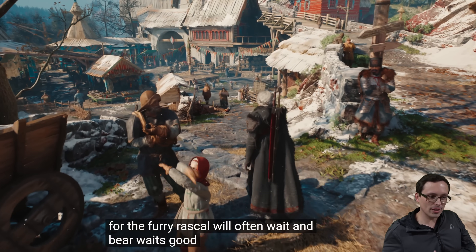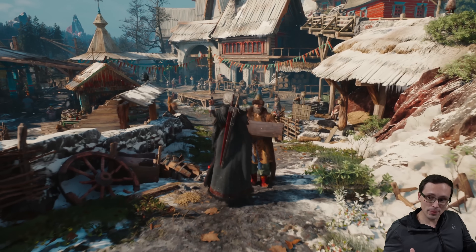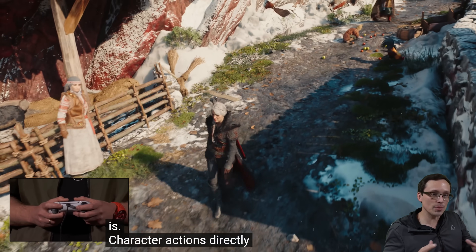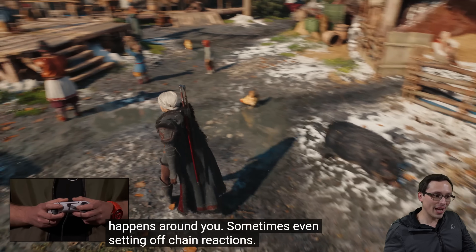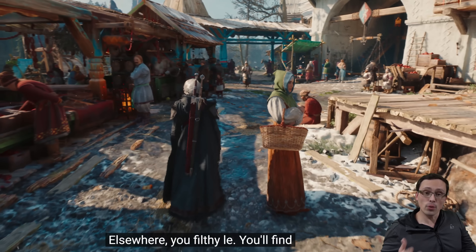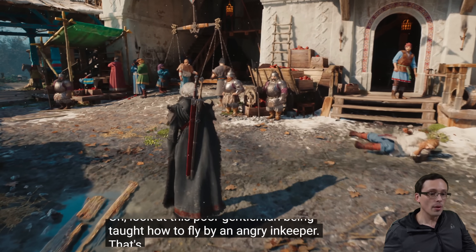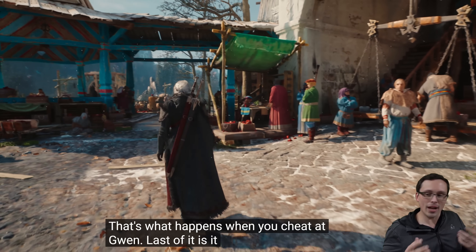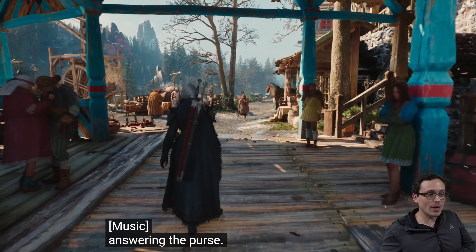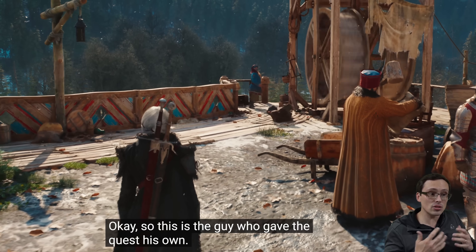One thing I'm really hopeful for with this CD Projekt Red collaboration with Unreal development is - one thing to say about Cyberpunk is that there's no stutter. It's very efficient on loading and using a ton of CPU cores. Whereas Unreal Engine 5 has been less so. I've seen some people scared that Witcher 4 will be a stuttery mess because it's using Unreal Engine, and I think it's right to maybe have some concerns. But if the engine development wizards at CD Projekt Red can bring their expertise to bear on Unreal Engine, hopefully they can solve these problems.